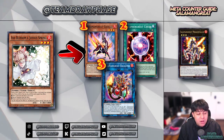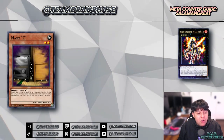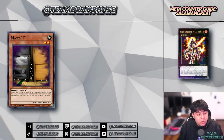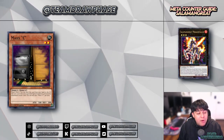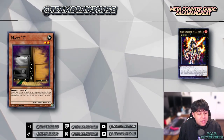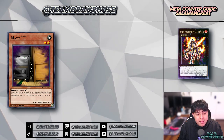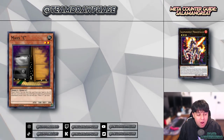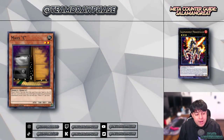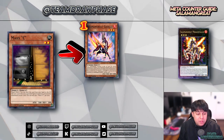Maxx "C" allows you to draw a card every time your opponent special summons a monster. It's arguably the best and most crucial — and controversial — hand trap, and against combo-heavy decks like Salamangreat it can be devastating. Generally speaking, you want to drop Maxx "C" as soon as your opponent begins their special summon sequences. There's really no specific trigger — you just drop it automatically and hope they don't have a Crossout or a Called by the Grave or an Ash.